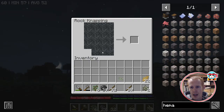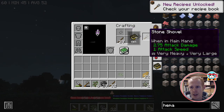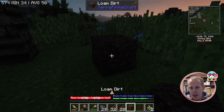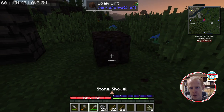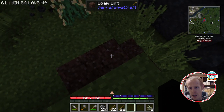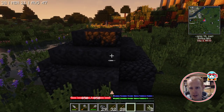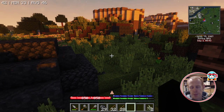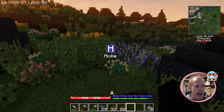Something important to note: a lot of blocks are affected by gravity in Terra Firma Craft. If I try to put a piece of dirt on top of another dirt block, it'll roll off to the side and fall down. Cobblestone is affected by gravity as well — pretty much most blocks are. I'm going to point out a couple of block types you can make that aren't affected by gravity, but for that we'll need some clay.